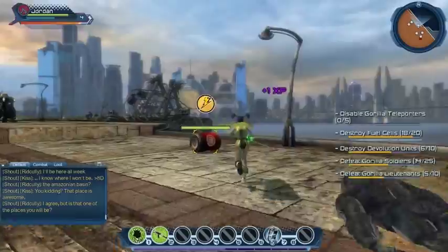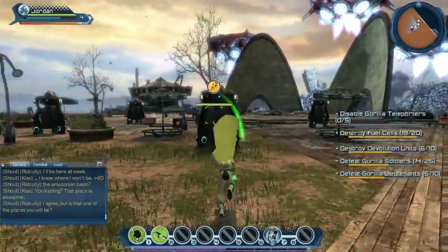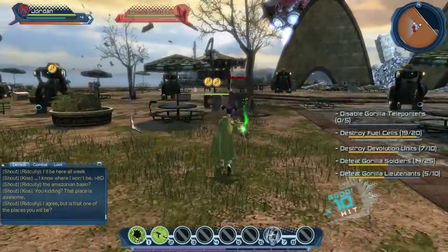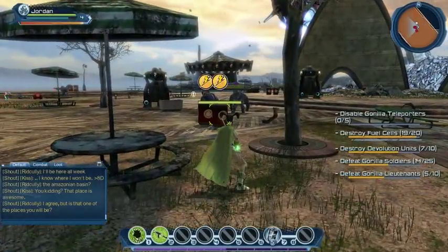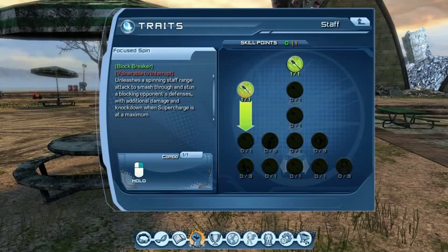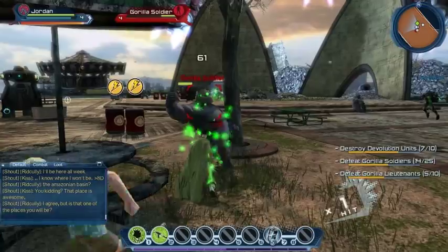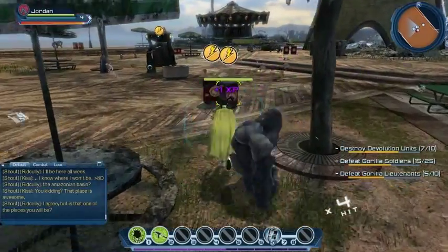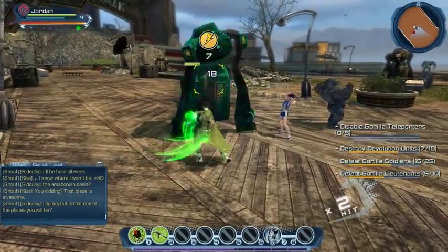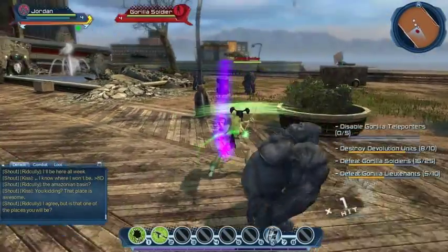I'm looking forward to combos — and combos are what's going to power our staff. The skills here are all about the hard light constructs, but our actual combos come from the weapons tree. All our combos for our staff. I already forgot that we had a combo — hold down the right mouse button. There we go, that's the focus spin, and it seems to do an AoE blast at the end of it. Those devolution units are little bullet-looking capsules on the ground. Focus spin and letting it go — boom — and that basically one-shots them, which is fantastic.